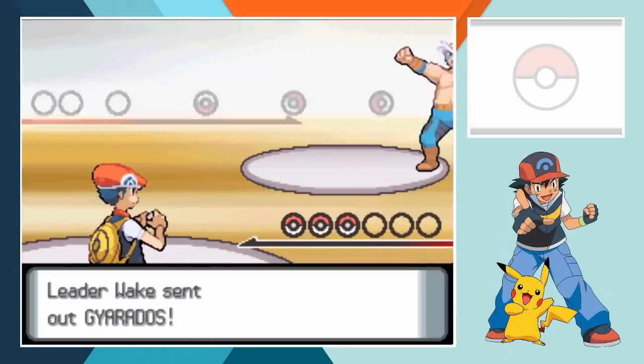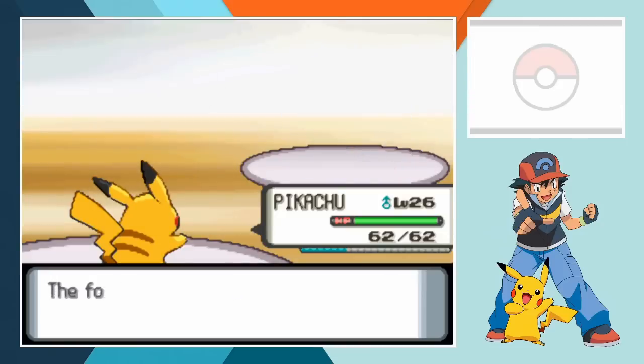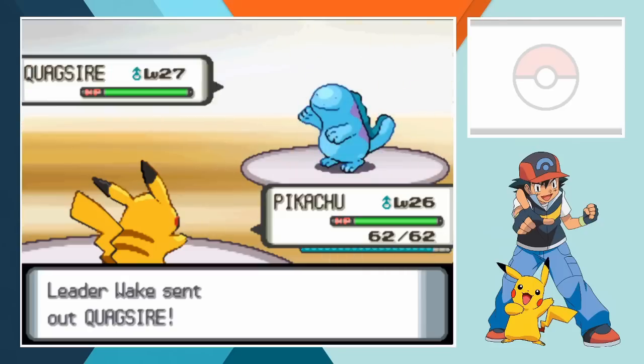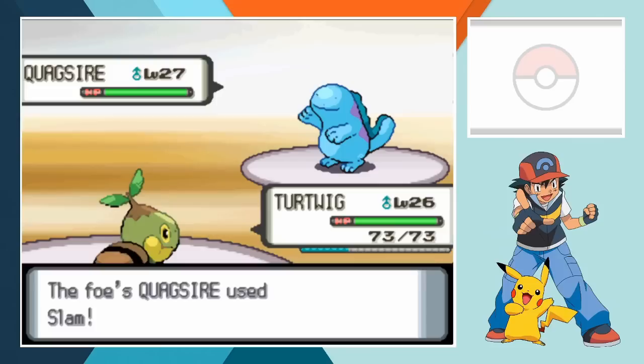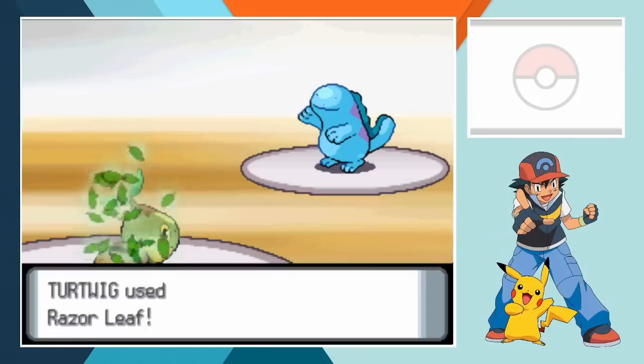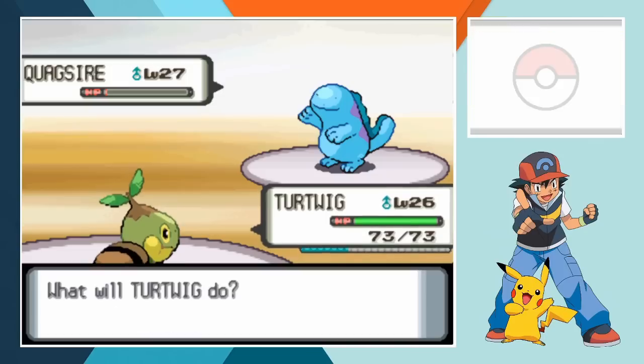As they do in the anime, Pikachu and Gyarados start off the battle but this goes a little easier for us. A Thunderbolt careens toward Gyarados and when it connects it obliterates him in a matter of seconds. When Quagsire is sent in we switch out to Turtwig and once again we've got a 4x effective STAB move at our disposal. The switch out hinders Quagsire who fails to hit the grass type with Slam but when the retaliatory Razor Leaf makes contact it cuts away almost all of the Waterfish Pokemon's health. He fires a Mud Bomb wide of his target yet again.